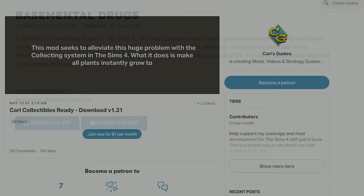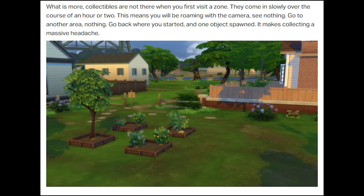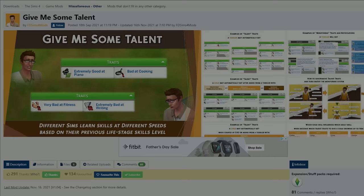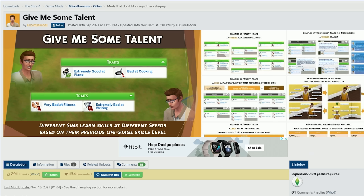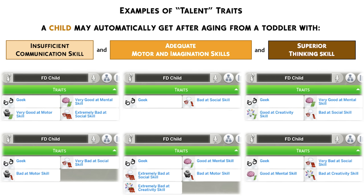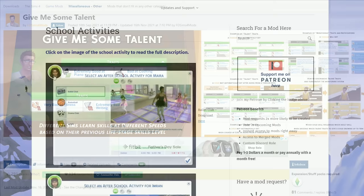The Carlos Collectibles mod isn't available yet — it's in early access but coming soon. Basically when your Sims turn up to a new venue, plants will have already grown before they get there, so you don't have to wait for a cherry tree to grow and can just harvest it straight away. That's really great for a rags-to-riches game. Next is the Give Me Some Talent mod, which randomizes a bunch of different skills for your Sims at creation — they can be good at rock climbing or bad at wellness. If you develop a skill early in a child's life, they'll improve it quicker than a normal Sim, and if they're bad at something, their skill increases slower.